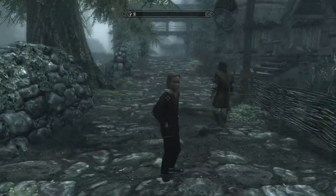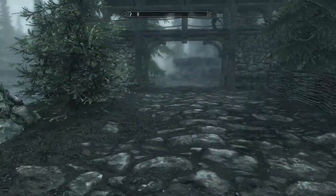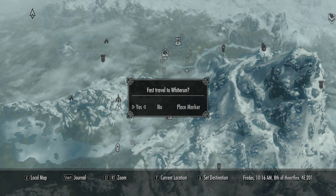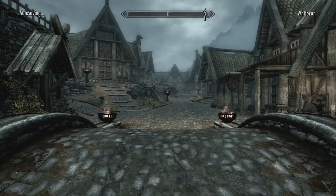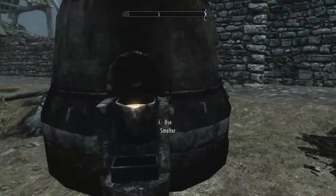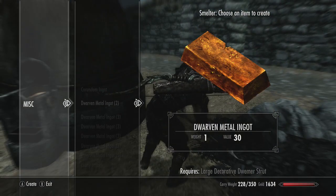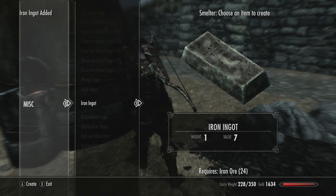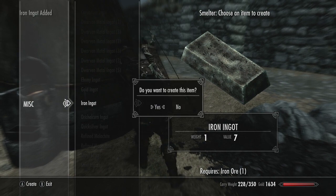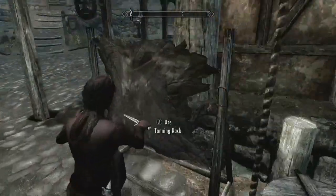Let's get over to Whiterun. We might as well quick travel over there, bang out a few daggers and hopefully tip us over to the next level so we can train a little bit more. Here we are in my favorite town, Whiterun. Let's get over to the smelter first of all — iron ingots, just banging out as many as we can. They weigh the same as the iron ore, so it's just a case of converting them.